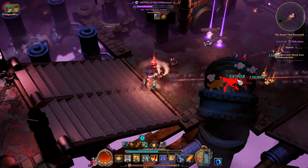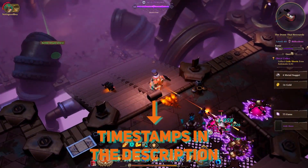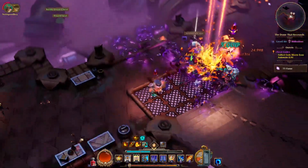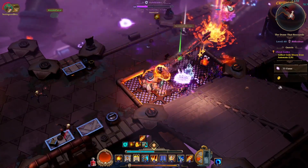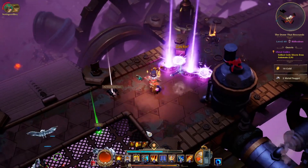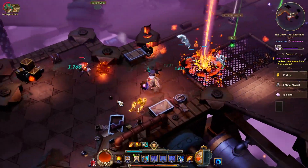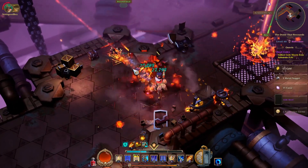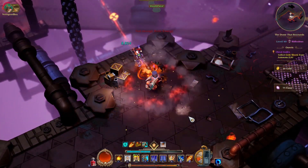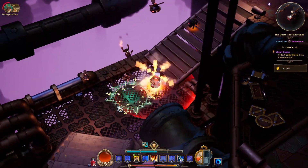Ideally you might want to try it with an Electrode or something very similar. As you can see, I'm using Rapid Fire to build heat, and like any other heat-based build you use a skill of your choosing to build heat, then you vent to get steam, and then with steam you use your steam spender skill.